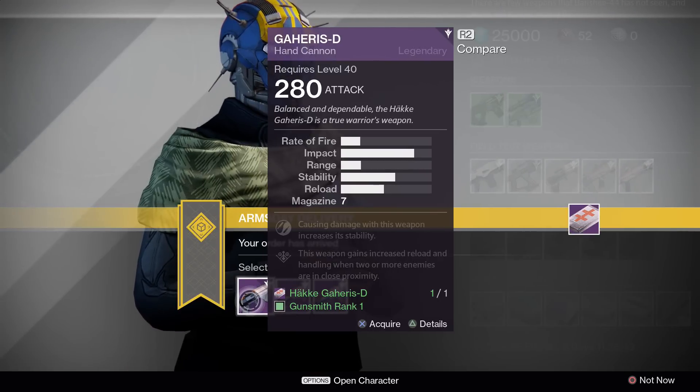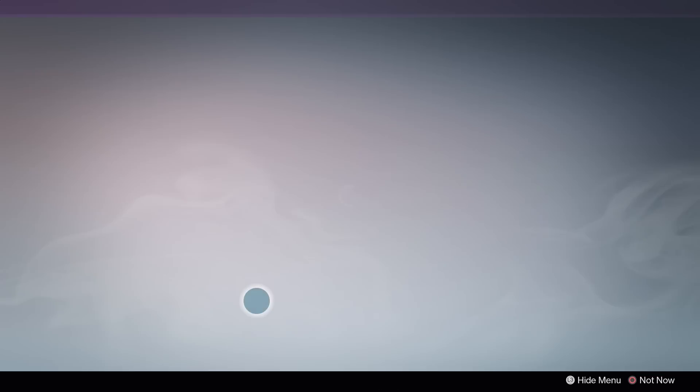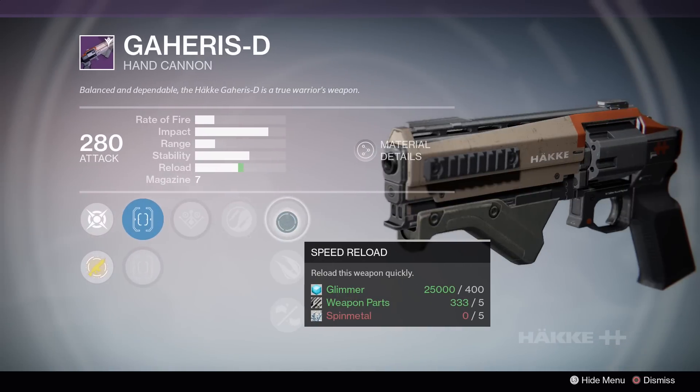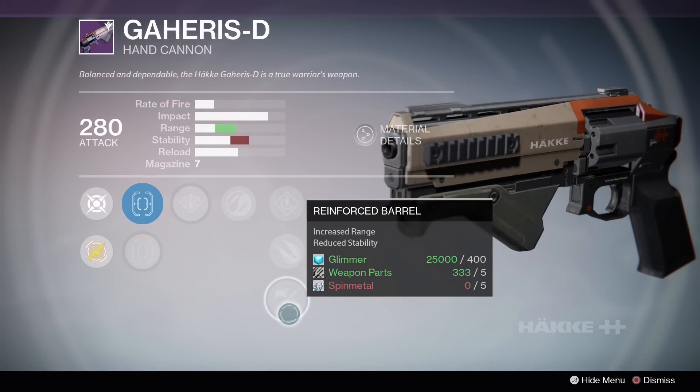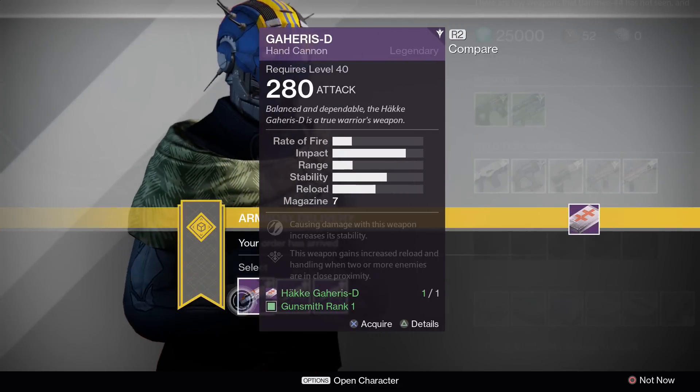For the Geharis D, the rank 1 roll is going to be best, but only because it offers a range increase in the form of reinforced barrel. If you actually like this hand cannon, wait for a better roll. If you need the space, just pick one and dismantle it for the marks — you aren't really missing anything.